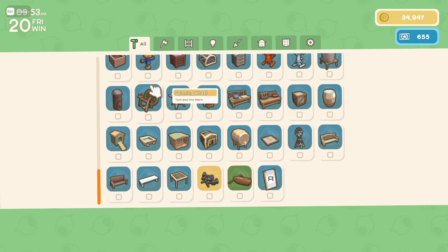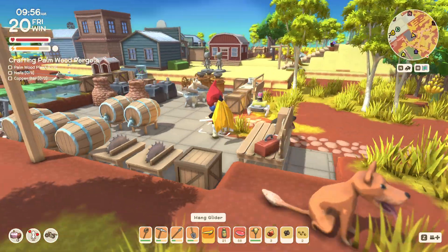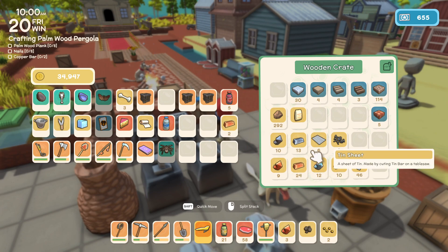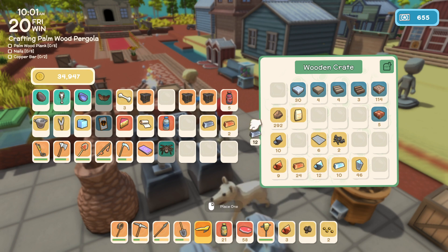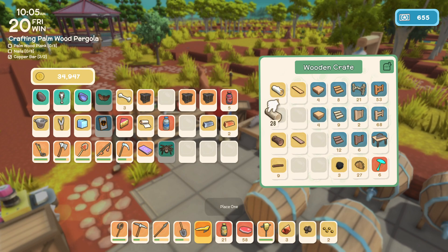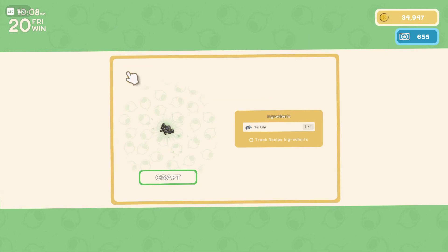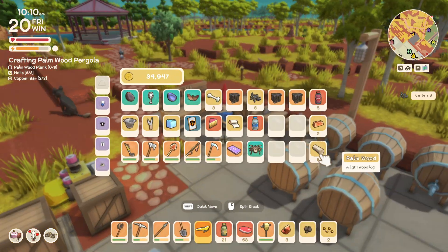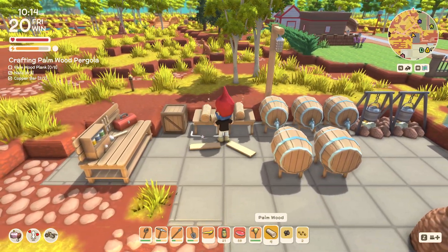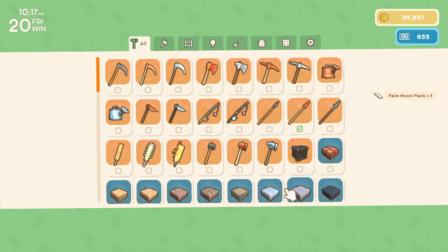Oh, the bandstand has the lights too! Pergola — I kind of want to build one just to see what it's like. We need two bars, eight nails, and eight palmwood planks. We're going to make our nails first, then cut our wood, and after that I'll clean out my inventory because it's kind of a mess from last episode. All right, let's make a pergola!